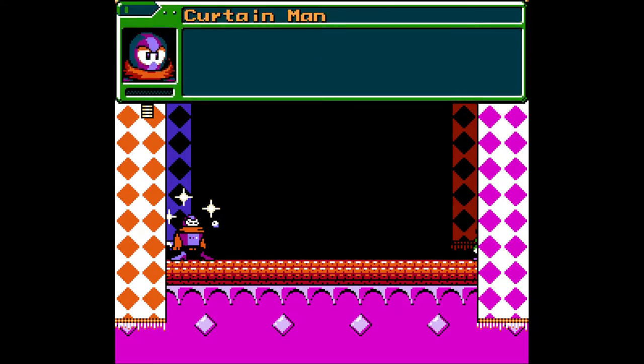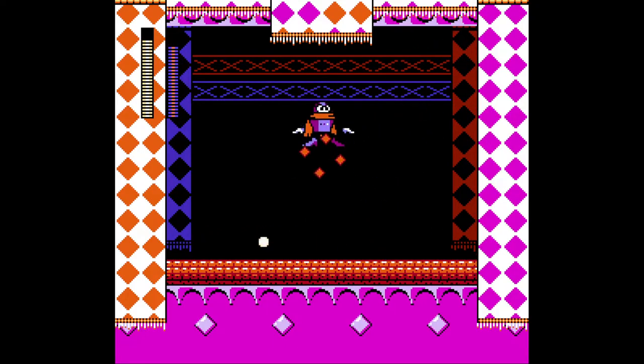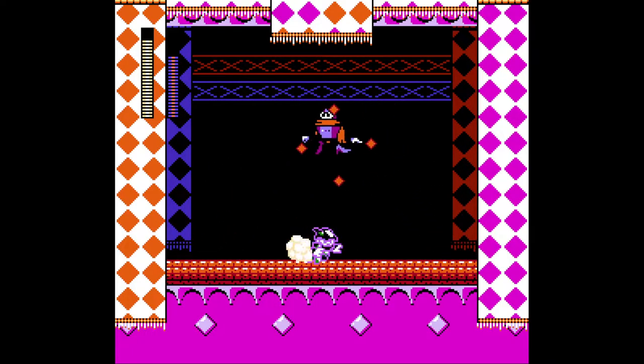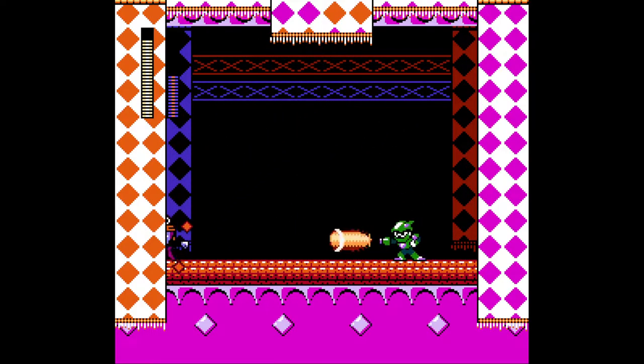Looks like the weakness is the one weapon we don't have, or not all the weaknesses are programmed. You can literally shoot through his shield - I would consider changing that. What good is a shield that doesn't protect you? This shield does nothing for this poor guy. If you play this demo and you're watching this video, now you know which stage to go after first.